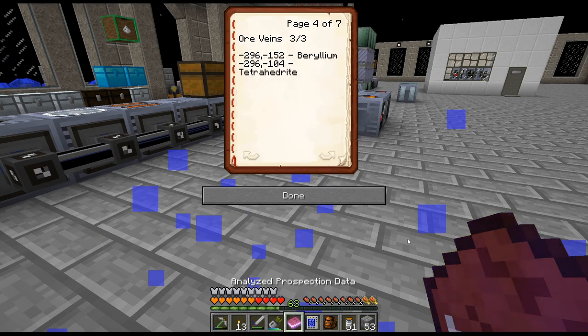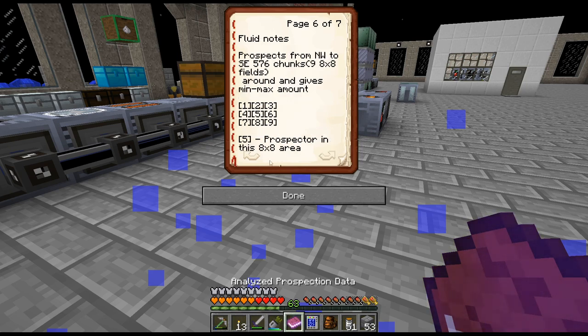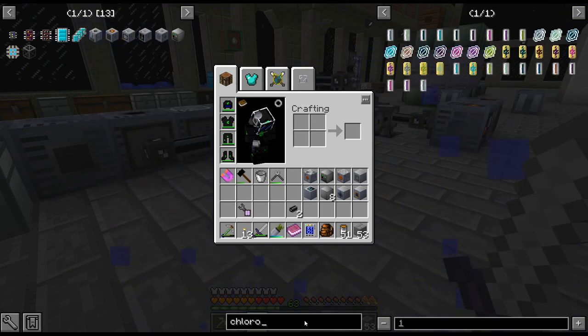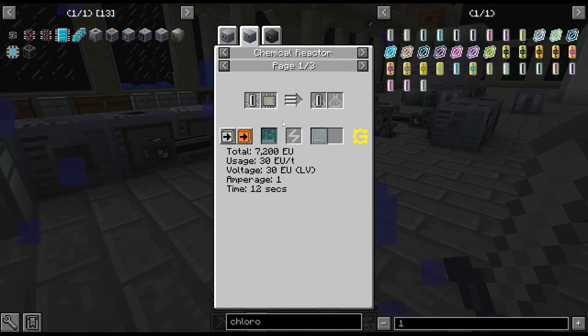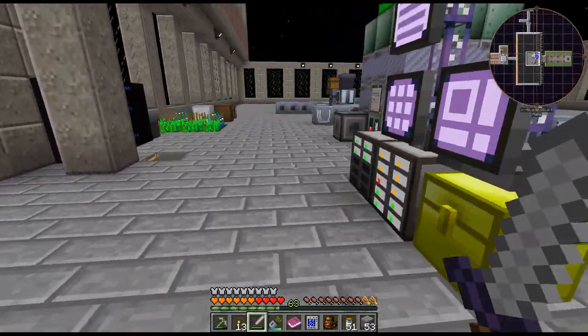I did not know this paused your world when looking at a book — never noticed that. We're going to go throw it in a salt water vein on Mars. There is chlorobenzene too, but chlorobenzene at this point isn't super complicated. It's just chlorine and benzene. And we are producing benzene and we're about to produce chlorine, which is the reason I want salt water from Mars.